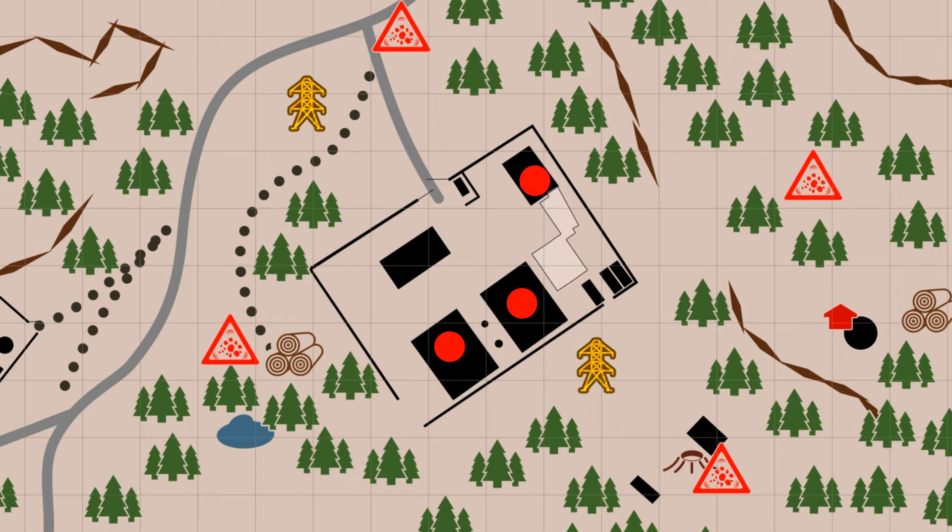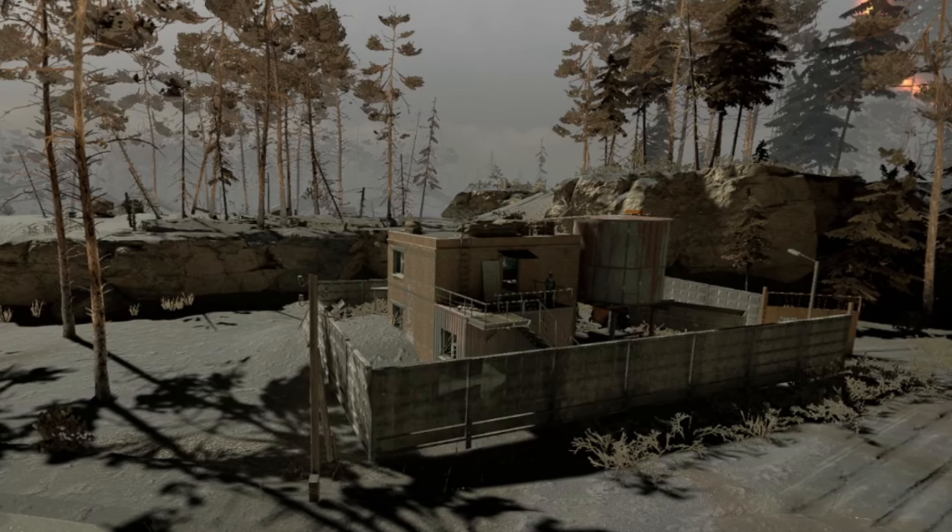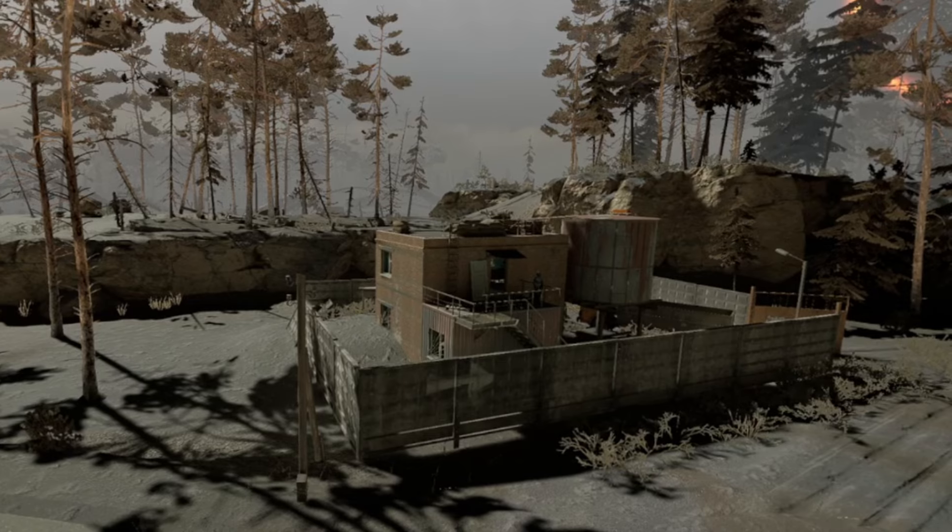The rift can be located in either one of these two warehouses or this dilapidated building. If you're wondering about loot, don't worry — that'll come up in a later dedicated loot section.